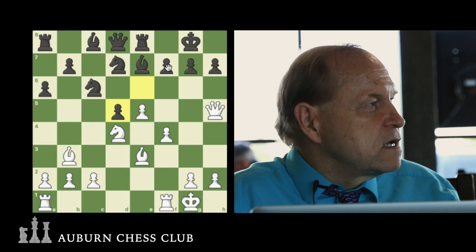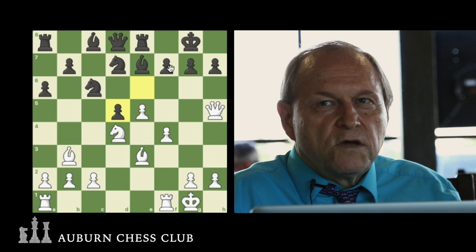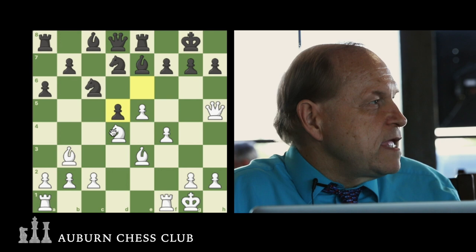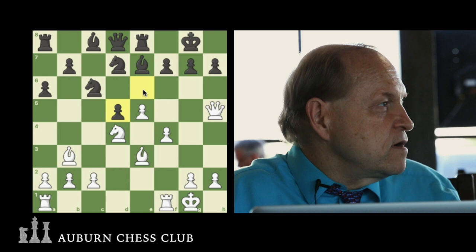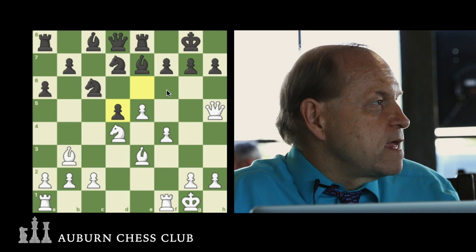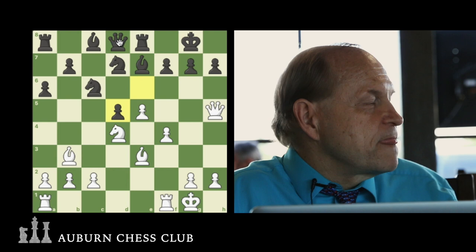Knight E6 check drives the King onto this diagonal, so that when the Knight moves next, the Bishop will be checking the King. This sets up a double check. The King goes somewhere on the diagonal, and then we take the Queen check. So now we've got our Queen back. How many pawns did we get? The first pawn taken with the Knight, the second pawn, and the third pawn.